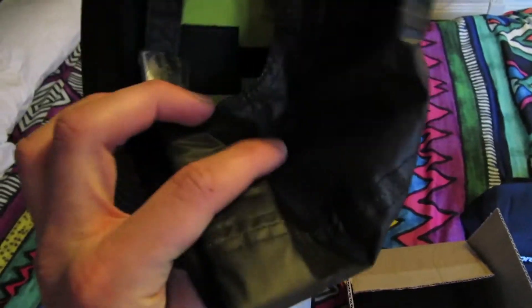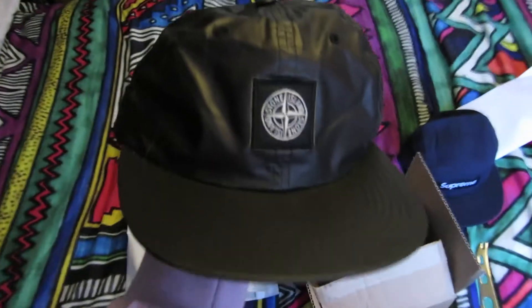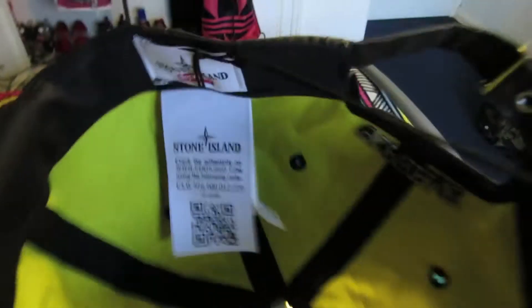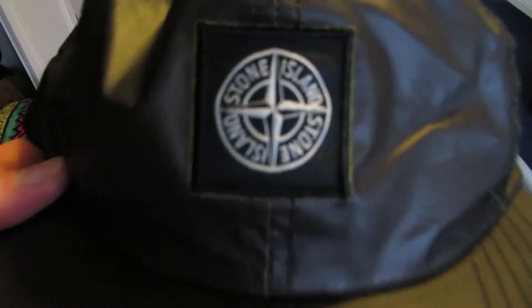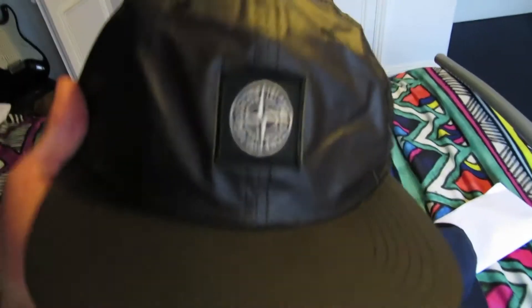And this is squashed as fuck, but there is the heat reactive Stone Island x Supreme cap there. It does look black — it doesn't look like brownie, but I'm actually going to do another video seeing how this works. I want to see whether it reacts to heat, whether I can put like a hair dryer on it or something. That's a really cool cap as well. You've got yellow insides, Supreme logo there, and the nice black outsides with the yellow kind of lining around the logo for the Stone Island. I might even have to rock that as well, but we'll see how it reacts to heat.